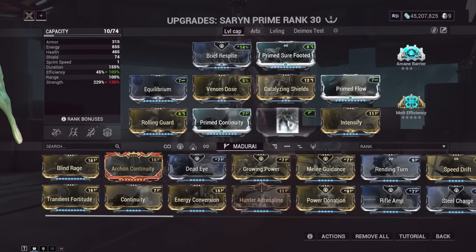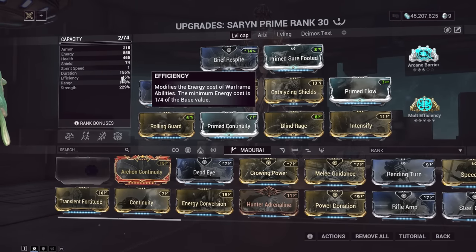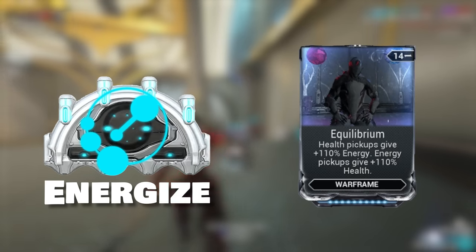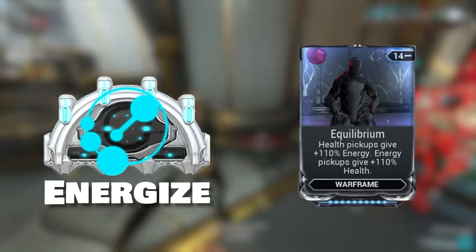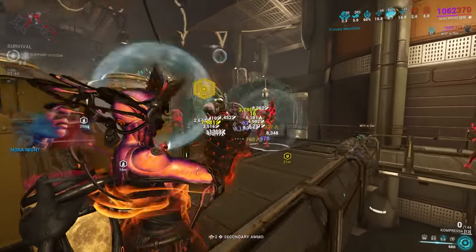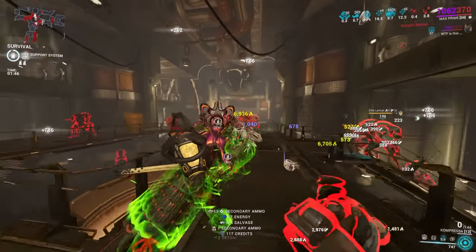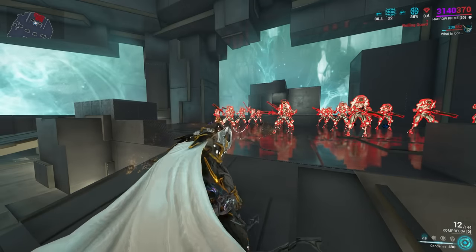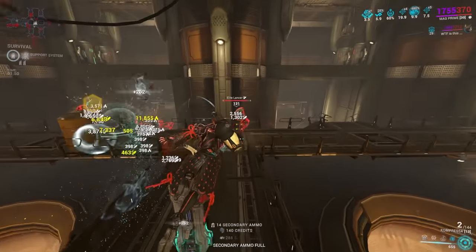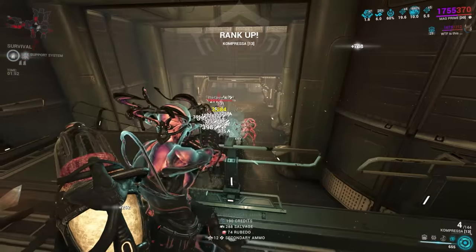You can also lower your efficiency with Blind Rage to increase the energy cost of your abilities to give you more shields per cast, but you have to compensate with energy sustain. The third way is using frames that regenerate your shields. The most common are Pillage and Condemn for Helminth, along with Mag with her fourth ability — which is amazing — and Protea's grenades, which are also amazing.